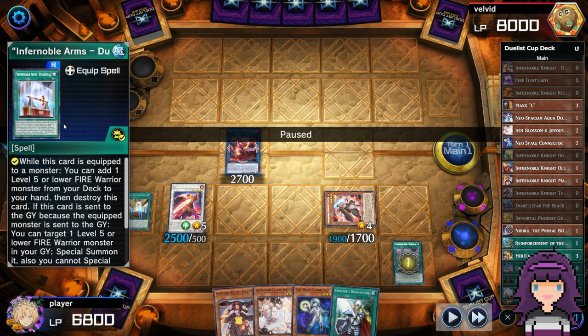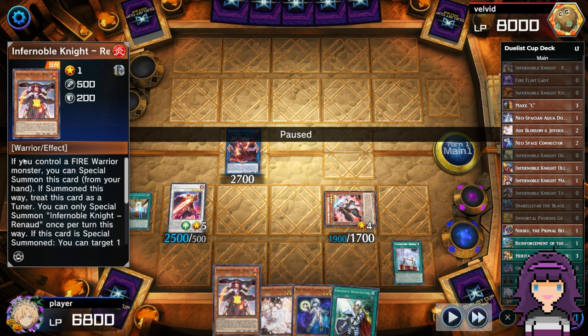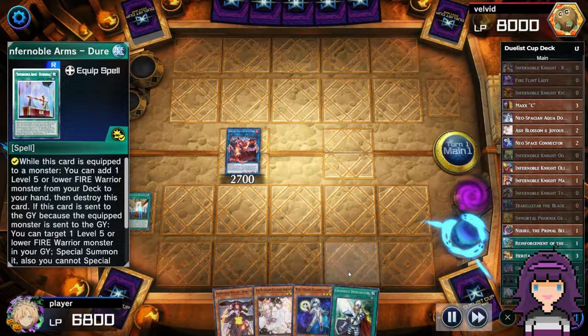You want to equip the Durandale and then activate Turpin — because Turpin can special summon itself, but only if you have an equip card. Turpin has another effect in the graveyard to equip itself, so make sure you're not activating that effect. Make sure you're activating the second effect, and you have to have an equip spell in play in order to do that. We're just going to equip Promethean Princess with the Durandale so that way we can summon Turpin from the graveyard, and then search the Renaud after — because Durandale destroys itself after you search.